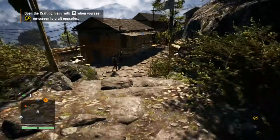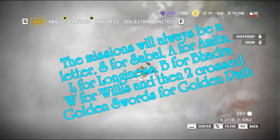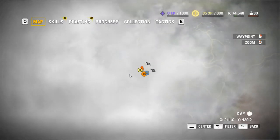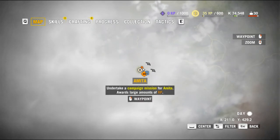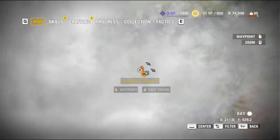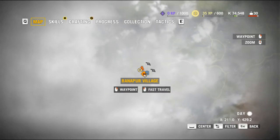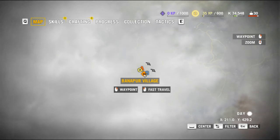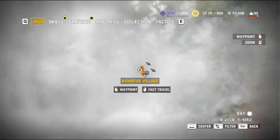Here we are in Bonapur for the first time. If we open our map, you can see this is where you are. You have a choice in Far Cry 4, like in Far Cry 3, to wander around this open world or do missions. The missions show up on the map as letters — A for Amita and S for Sabal. The orange symbol is a waypoint or fast travel point, and you can fast travel there like teleporting — it's Bonapur Village.